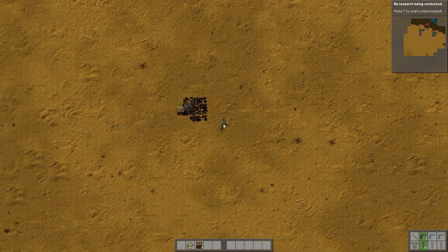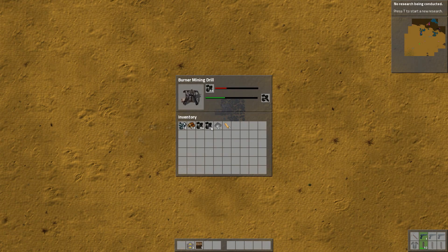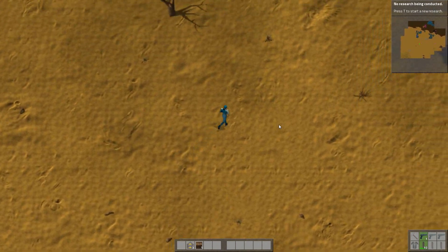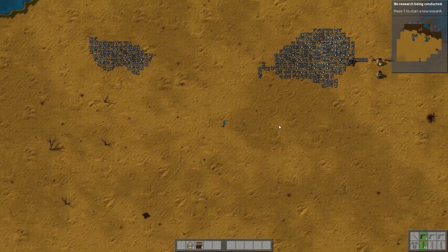We'll be able to get a nice long conveyor belt that actually brings the coal back up. Oh, look at all the fucking coal! We'll split this in half so that this has enough to keep going. Look at how fucking wooden we are — it's like some hair coming out of the back of the helmet. Might be a girl. Hard to tell.